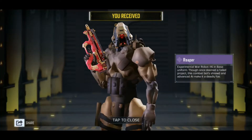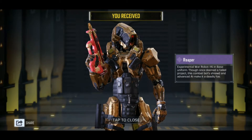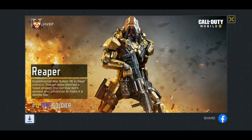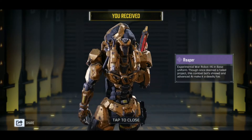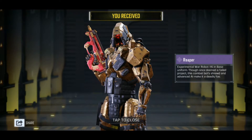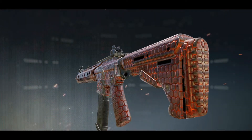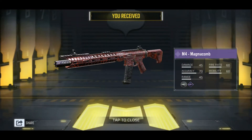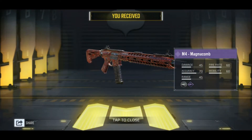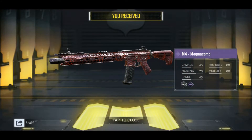Man, there's that Reaper skin — that does look bad. There's the Magma Comb on an M4. It doesn't have any effects on it, I wish it would. Maybe it does when you hold it in game. There's a subtle magma effect to it — it kind of glows.